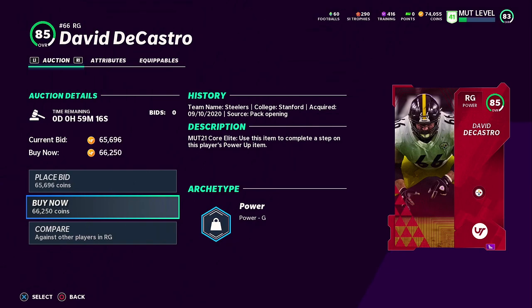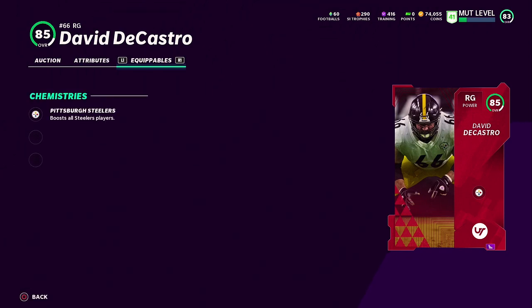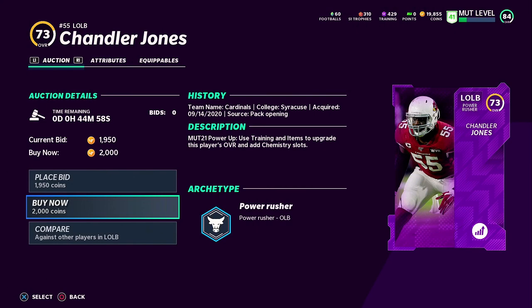We're also going to shore up our offensive line and bring in David DeCastro. I know I could save up for Brandon Brooks, but right now David DeCastro is the only player I can afford at 74K. He's got pretty good stats and would be a major upgrade at our right guard position.